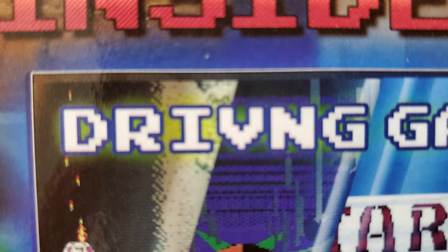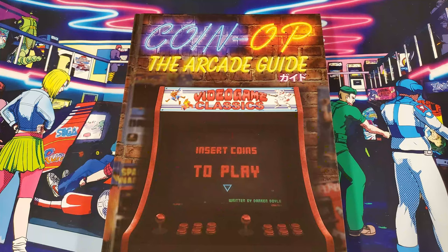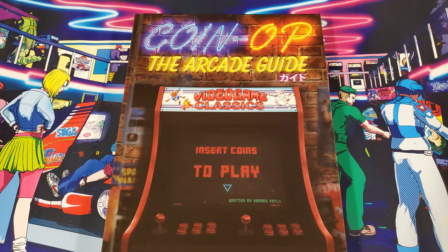Yes, the bad text is enough that it hurts the score. Unless this has been or will be fixed for later printings, if there are any, I'm going to have to give this book a 3.5 out of 5. If the text were free of basic spelling and punctuation errors, this would have been a 4.5 easily. If you'd like to get your eyeballs on Darren Doyle's Coin-Op the Arcade Guide, you can purchase it through greyfoxbooks.com through the link on screen here, or in this video's description.